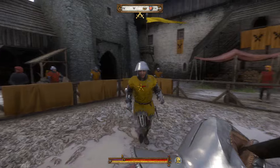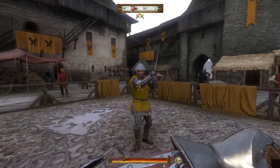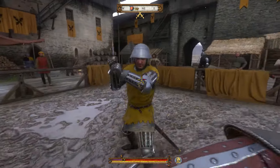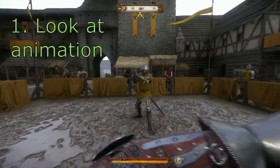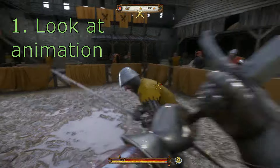You have to initiate the attack before the green shield appears, a split second before it appears. So look at the animation. Right when you see that he's about to attack, or put his full body force into the attack, that's when you want to push the block button.